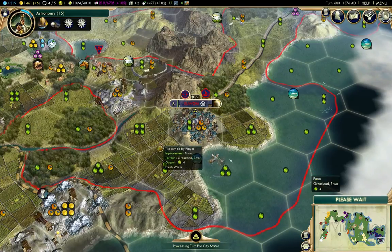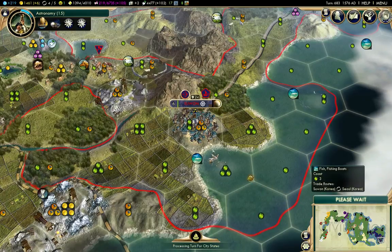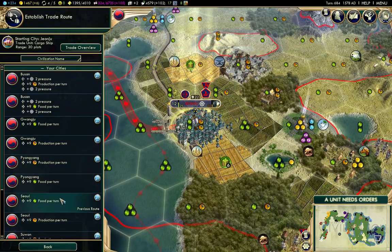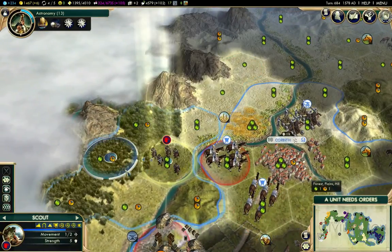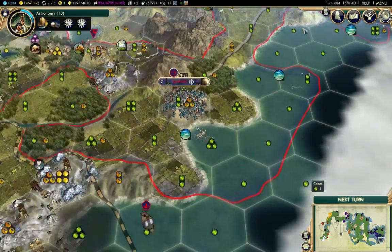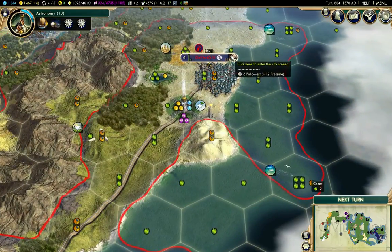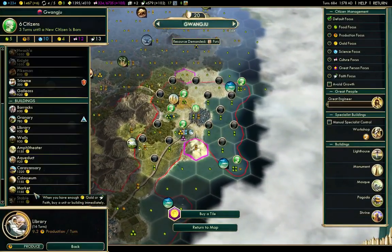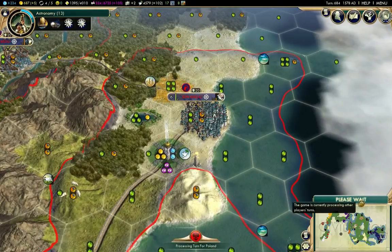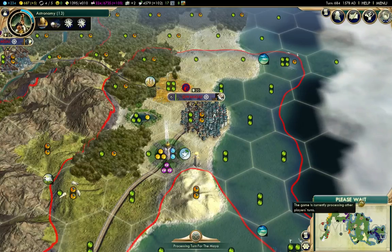I need to re-up my trade route there. Send this guy down. Over here I have a trade route from there — I have room for another one. I don't have the granary in there yet, so I'll do that. I'm going to go unhappy in a turn here, I think.